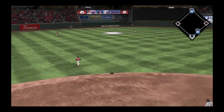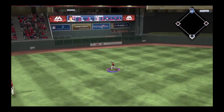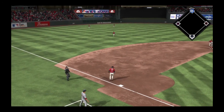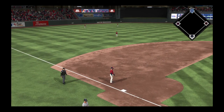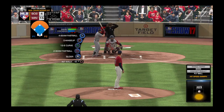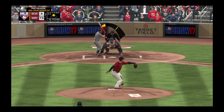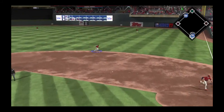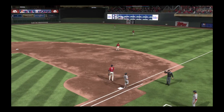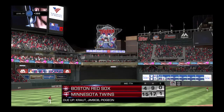Here's the second baseman now, Dustin Pedroia. Mays has a bead on it and brings it in for the second out of the inning. Stepping in, Andrew Benintendi — he flew out in his last at-bat. Sent on the ground out to second. Small has it, throw in time, and the side is retired. Red Sox settle for just the one.